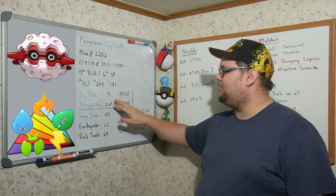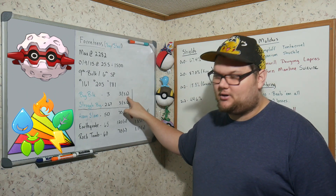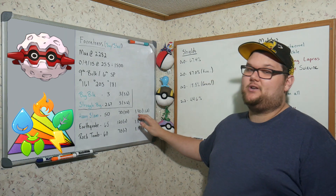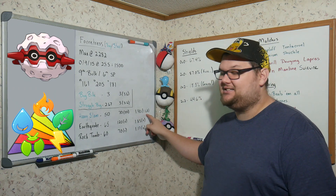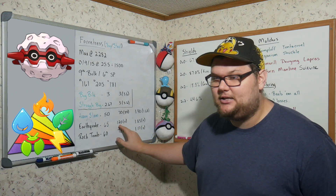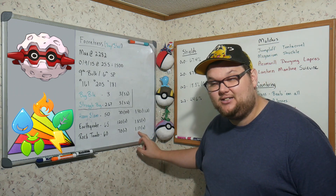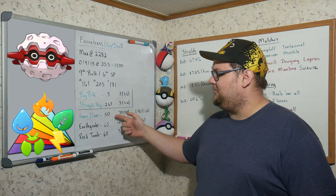In terms of moves: Bug Bite gives 3 energy and 3 damage per turn, or 3.6 damage per turn after STAB. Struggle Bug forfeits a third energy per turn. Heavy Slam costs 50 energy for 70 damage at 1.4 damage-per-energy — 84 damage and 1.68 after STAB. Earthquake is 65 energy for 120 damage at 1.85 damage-per-energy. Rock Tomb is 60 energy for 70 damage at 1.17 — less efficient, but it wins more matchups.